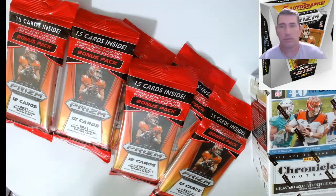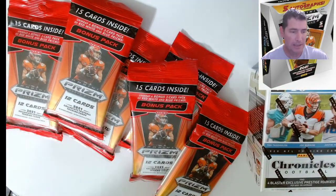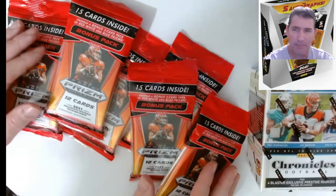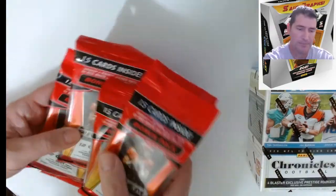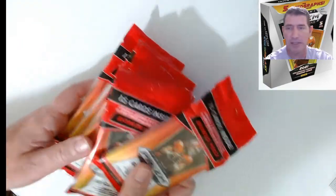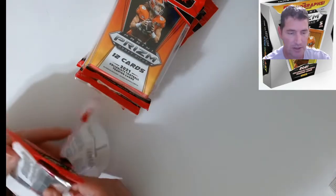Hello guys, it's ripping Friday! I got six of these Panini Prism Draft Picks fat packs and I'm going to do a Chronicles football blaster as well that I found this week. I also got Topps Stadium Club hobby boxes I'm trying to get to, plus four blasters. But let's do these fat packs first — I've been anxious to rip into these and see what they look like. I'm going into these blind, haven't watched any videos on them.